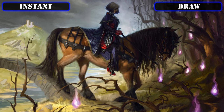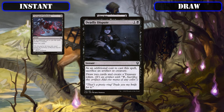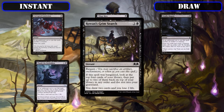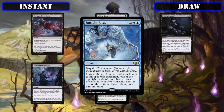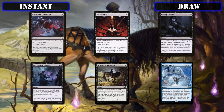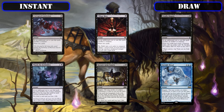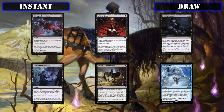Switching gears from cantrips to some honest-to-goodness draw sources, we have Corrupted Conviction, Village Rites, Deadly Dispute, Plumb the Forbidden, Rowan's Grim Search, and Farsight Ritual joining our arsenal as flash speed card advantage that either turn our tokens into draw, or give us the option to sac our tokens to improve their effects. All of which immediately replace the token we sac if we play them on our opponent's turns, to not even really cost us board presence as we use them to replenish our hands.